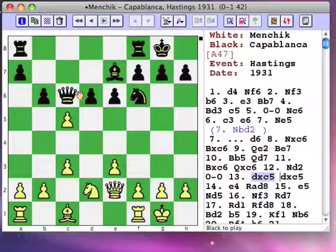dxc is probably a mistake because it opens the position while black is ahead in development. White's best center pawn has also disappeared, and black will be first to occupy the newly opened file.